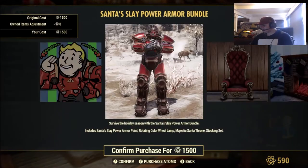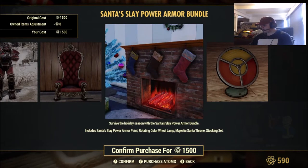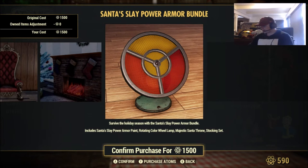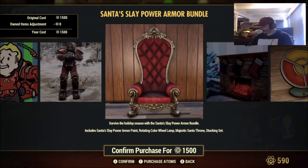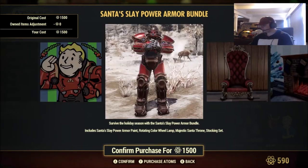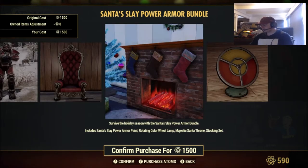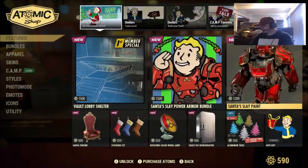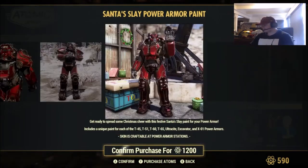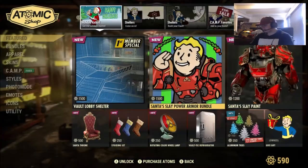Santa's Slay Power Armor Bundle for 1,500. Survive the holiday season with the Santa's Slay Power Armor Bundle — includes Santa's Slay Power Armor Paint. I misread it as 'play' but yeah, it's Santa's Slay. You've also got a rotating color wheel lamp, a Majestic Santa's Throne, and a stocking set. This is a pretty cool one — that fireplace looks like it's straight out of the Fallout 4 Creation Club. The Santa's Slay Paint is also available separately for 1,200 Atomic Points.